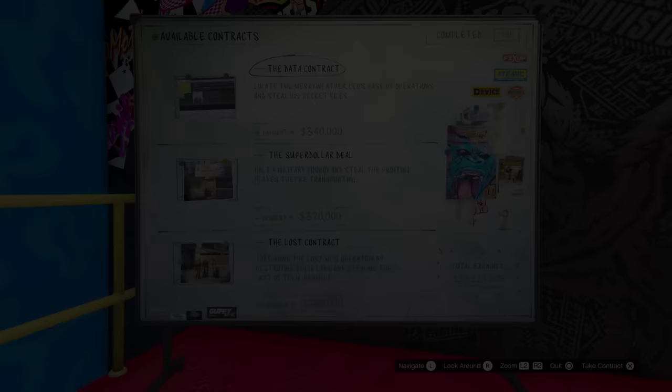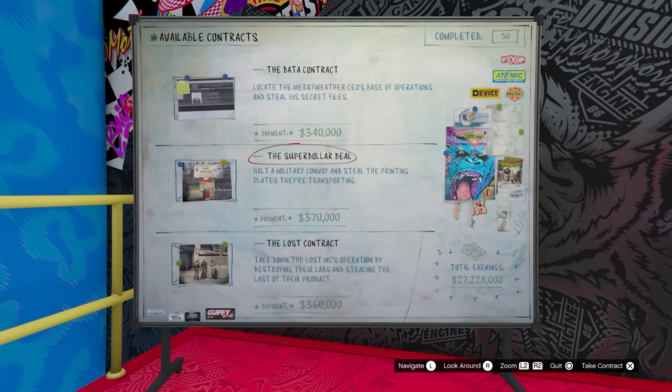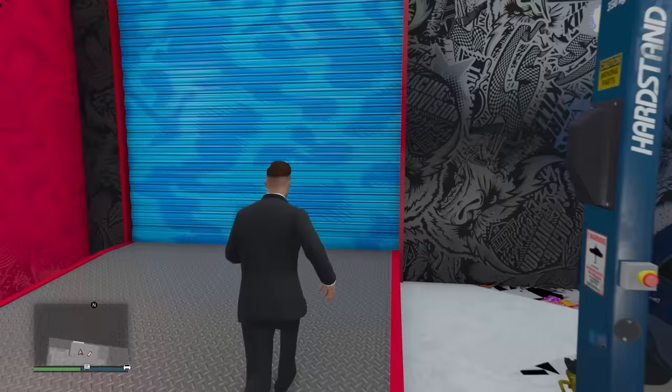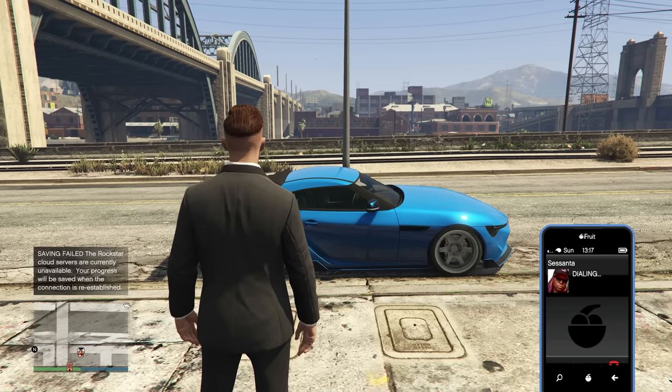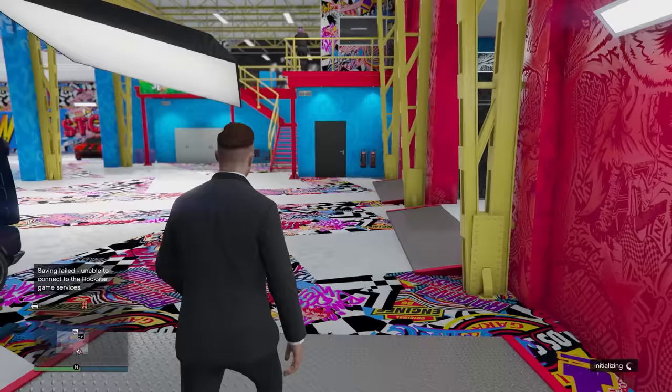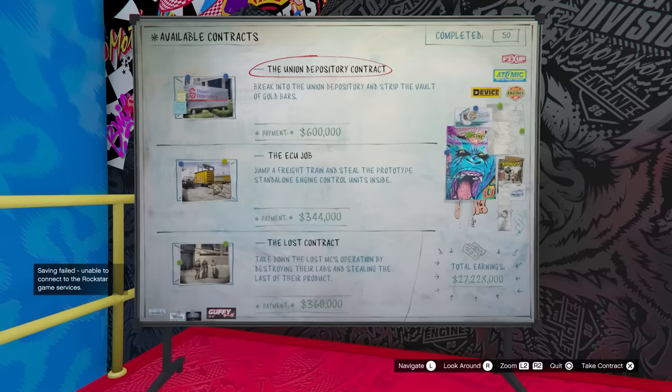The contract board only shows three contracts at any given time, and if the one you want isn't on there, all you have to do is click into one of them, start it up, then back out of the contract board, walk outside your auto shop, call Sasanta and cancel the job. When you walk back in and go back to the contract board, there will be a fresh set of three new contracts.